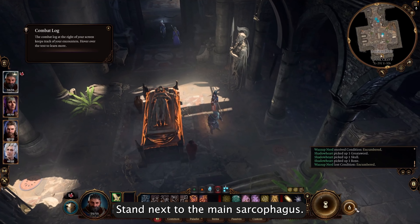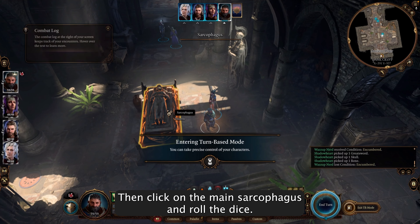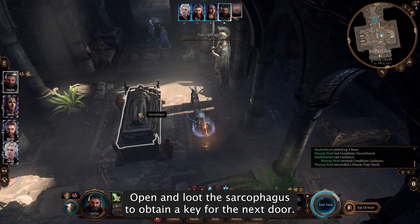Stand next to the main sarcophagus, enter turn-based mode by clicking here, then click on the main sarcophagus and roll the dice. If successful, click the button to your right, open, and loot the sarcophagus to obtain a key for the next door.